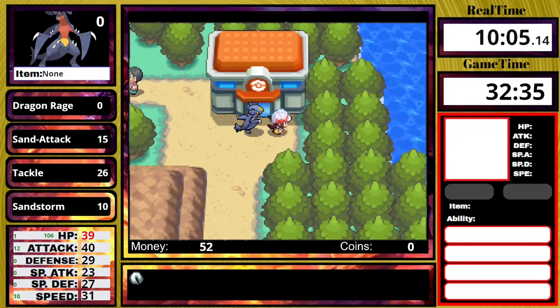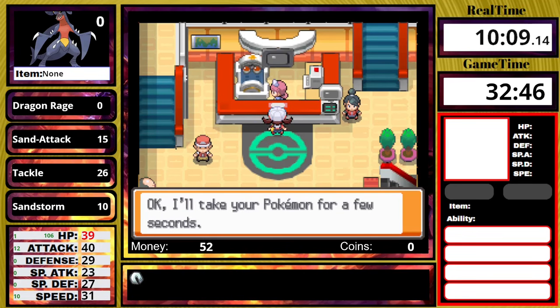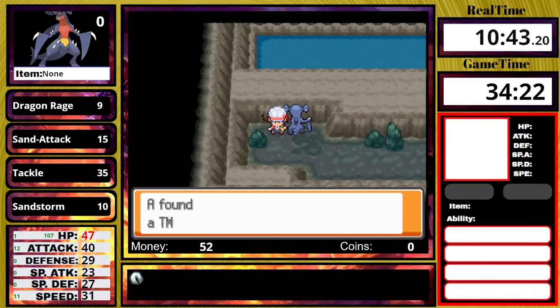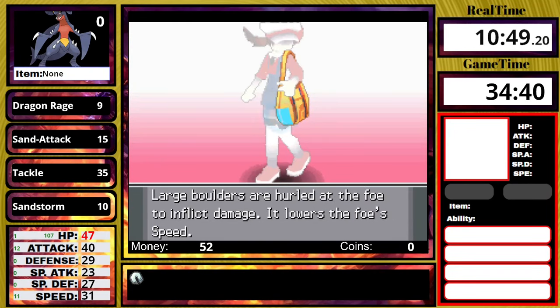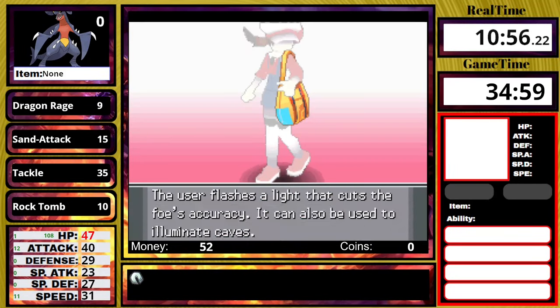I head all the way down to Union Cave, heal at the center, then go down the stairs and get the TM for Rock Tomb, which I teach in place of Sandstorm. The reason I want Rock Tomb is mainly to help out with Bugsy, especially since his Scyther is four times weak to Rock. There's really nothing good from here until Bugsy, so let's just skip straight to him.